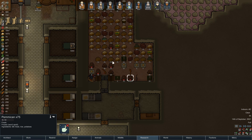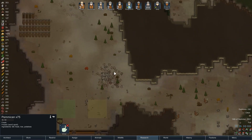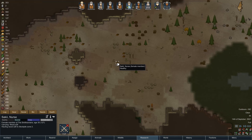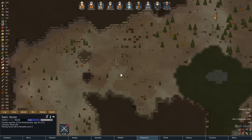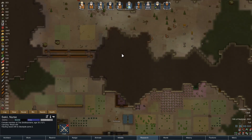We want to reserve the pemmican for when we actually do need to make a long journey. We need to combine some of these stacks — we can do that a little later. Huntsman is grabbing some wood for a specific purpose. Saki out here is just gathering wood generally, taking it back to the stockpile, which is nice.